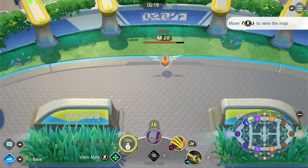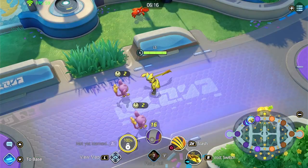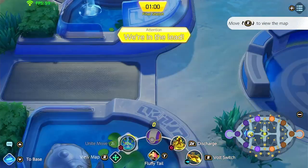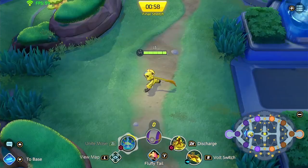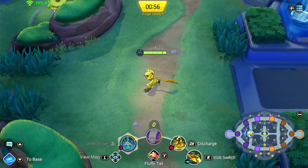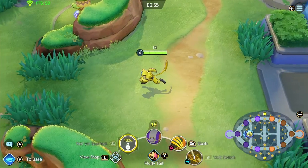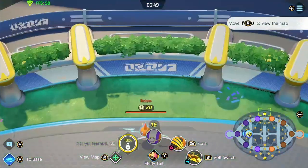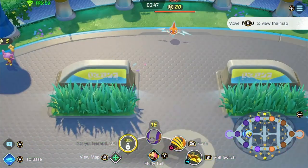This is very apparent in situations where objectives are up and you don't know if enemies are on them or not. If you pan over objectives like Dreadnor, Rotom, or Zapdos, you are able to see the camps, how much HP they have, and where they are currently standing. You can see all of that if you pan over it.